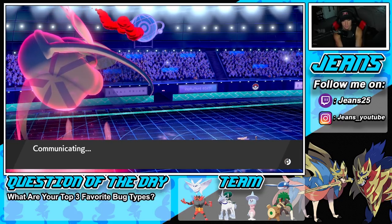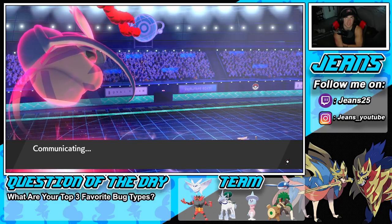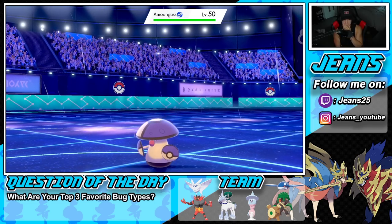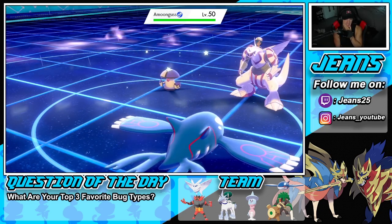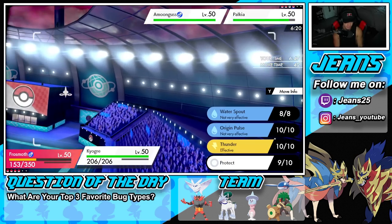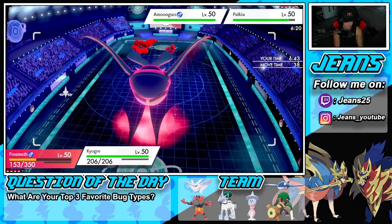See how much it was able to soak up — that Hydro Pump and Expanded Force, it's amazing. Bad protect by us on the Kyogre slot though. He's going to send out Amoonguss. Rage Powder is probably going to come out. I might have to swap my Kyogre — I'm just going to go Hailstorm to finish things off, then Thunder. Actually, let's swap Kyogre and save him for later.